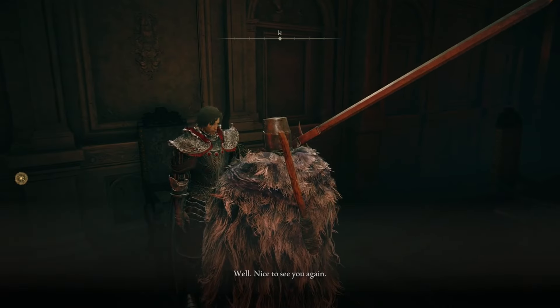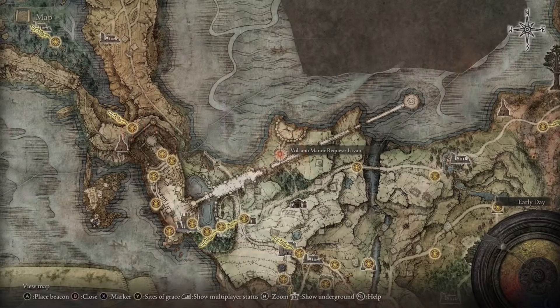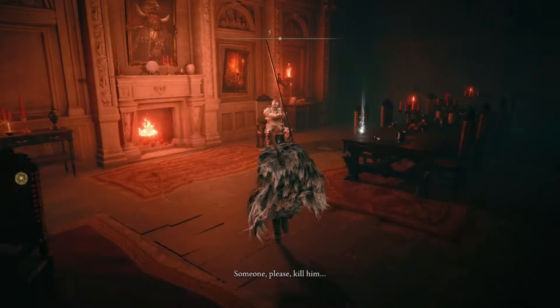After exhausting Diallos's dialogue, pick up the letter on the table and head out to assassinate Old Knight Istvan in Stormhill, located right here on the map. Once you've assassinated Istvan, head back to Tanith at Volcano Manor and receive another letter of assassination.